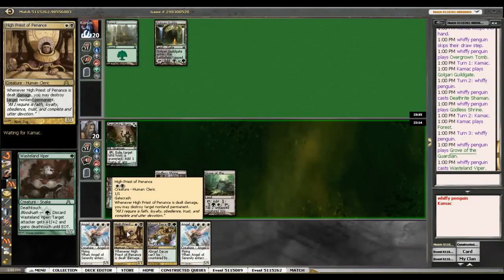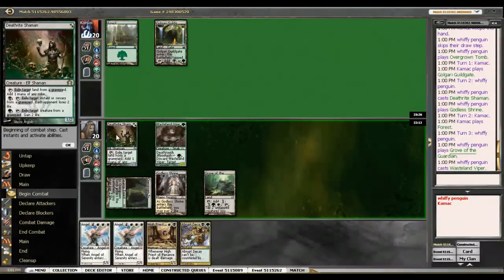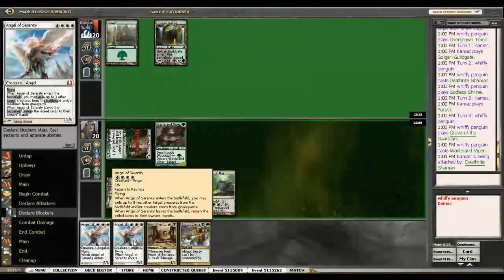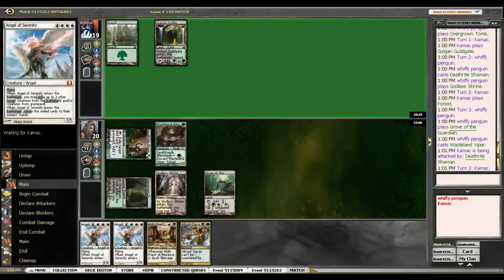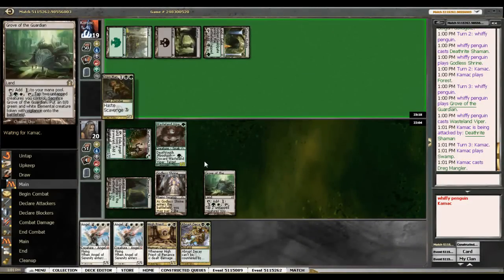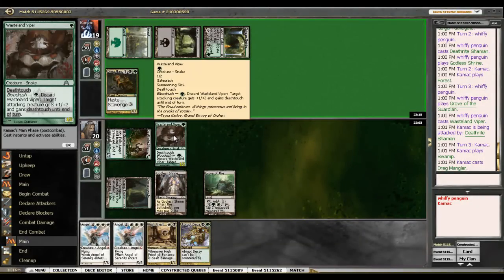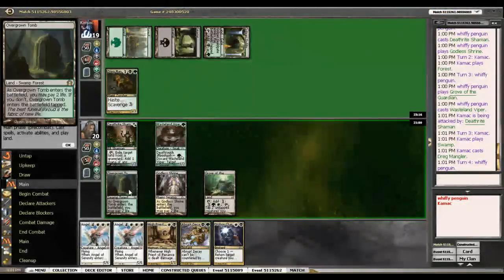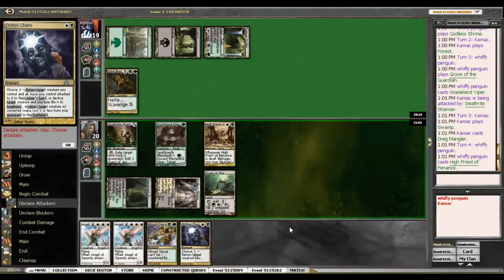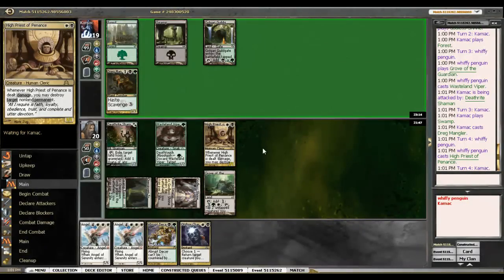We don't want to expose the High Priest to a removal spell. And attack with the Wasteland Viper. Drawing the second Angel there is kind of a dagger. Maybe we should sideboard one of them out and put in a key rune. And he does not attack it. So we want to use our mana efficiently. Let's go ahead and play out the High Priest. If he throws a removal spell at it, he throws a removal spell at it — we've still got two in our hand.